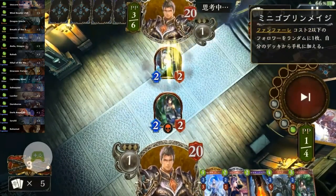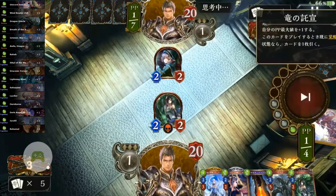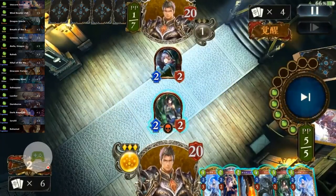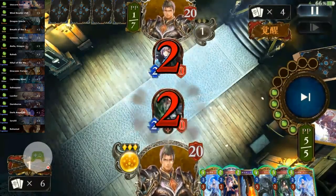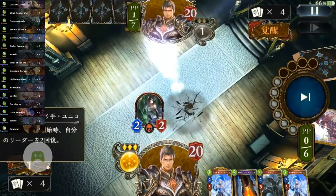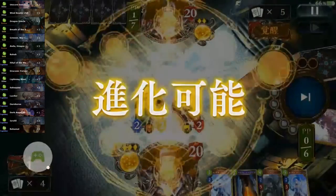This guy's interesting — he's running Goblin Mage, but I'm pretty sure it's just to tutor the Zell, which is kind of nice tech. So yeah, it's basically all we do: we just sit here and ramp at each other. Honestly, I can't really remember this game, so I'm not sure which game this was, but we'll look here.